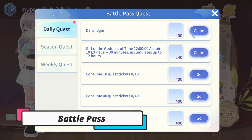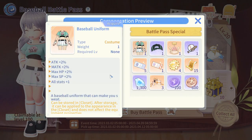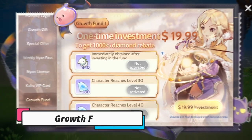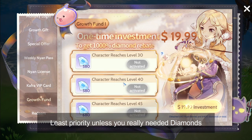If you purchase a special pass, you can greatly increase the activity rewards you get, including a lot of Copper Coins, Pet Coupons, Gacha Coupons, and a complete set of costumes. Lastly, the Growth Fund is not recommended unless you really need Diamonds on the spot.